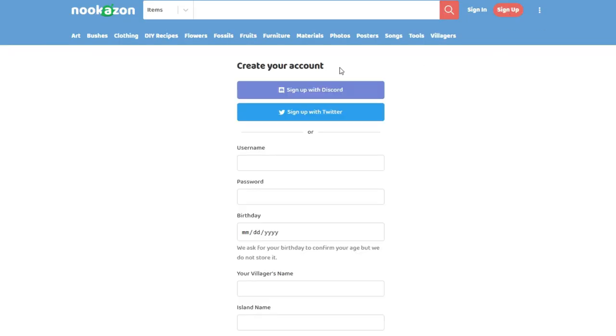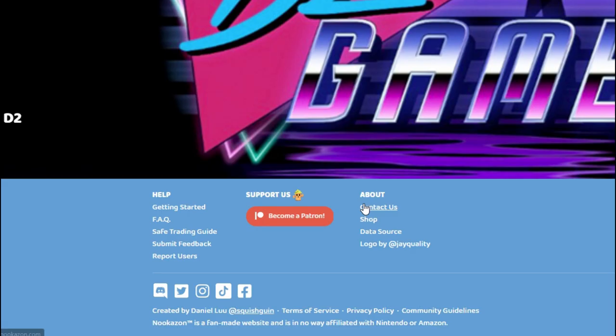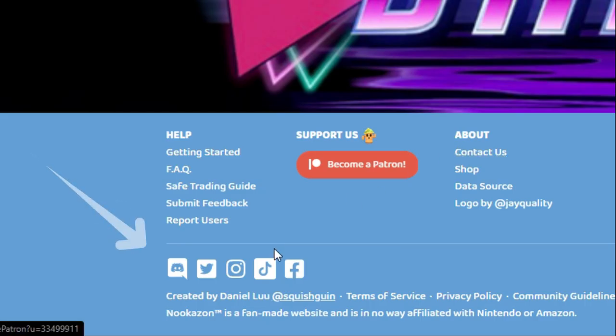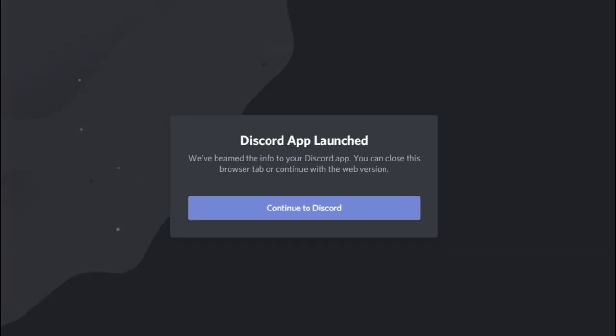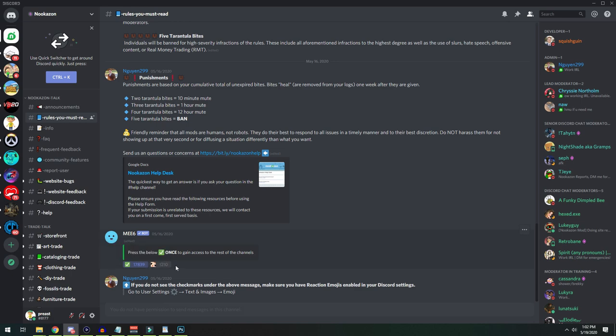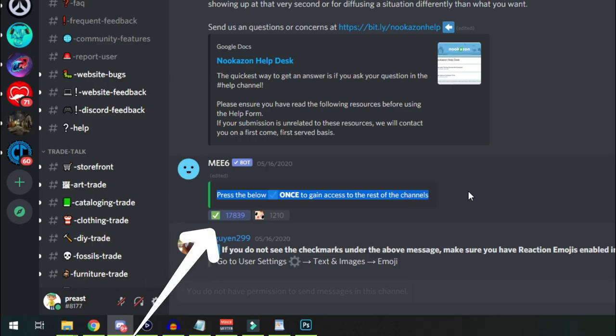The first step was to set up my account on nookazon.com and get their Discord channel added to my Discord app. You're going to set up your account on nookazon.com and then click the little link at the bottom of their website to automatically add their Discord server to your Discord app. Once you're there, you'll need to authenticate with them by clicking the little check mark icon in the chat and give it a few minutes to allow things to sync up.